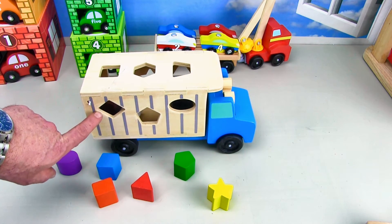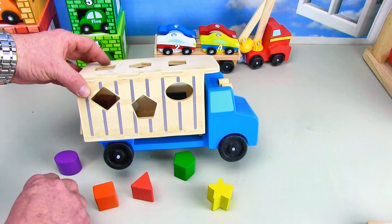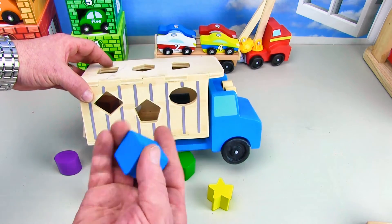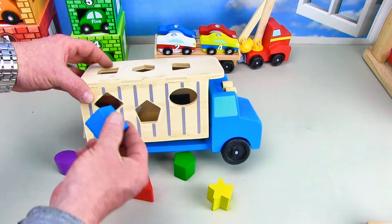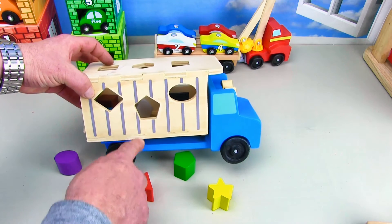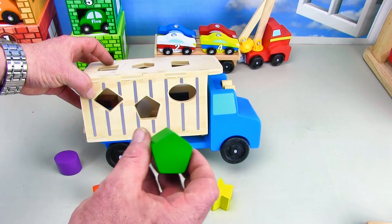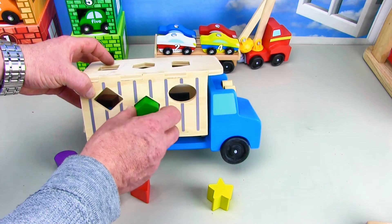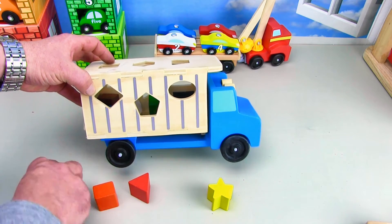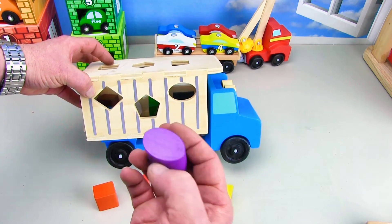Right here we've got a diamond shape — can you say diamond? It's the blue diamond, see, and the blue diamond fits in just like that. And right here we've got the pentagon with five sides — here's the green pentagon, see it matches up, it goes right in.